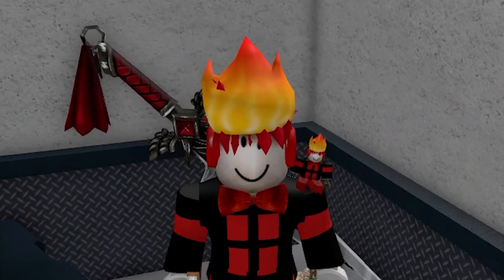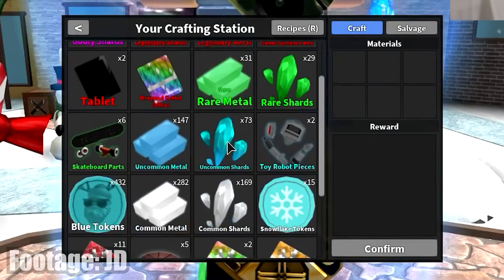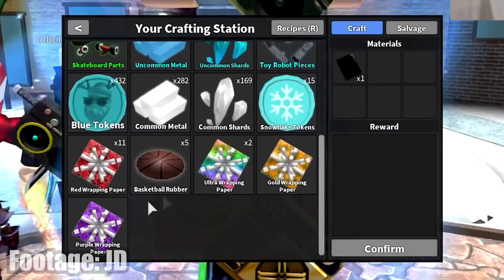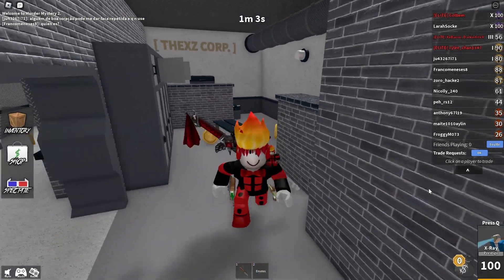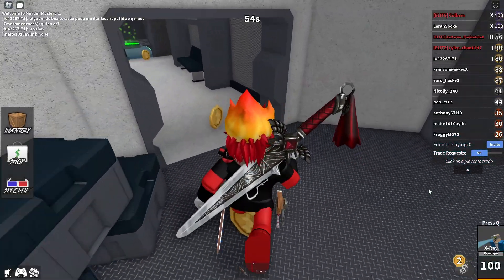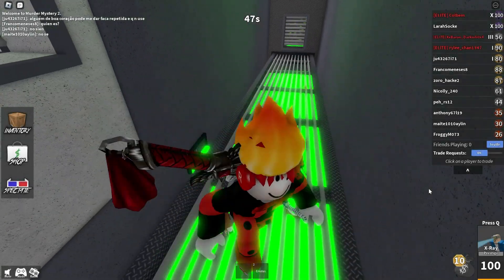What if I told you that you used to have a secret second inventory in Murder Mystery 2 which held a lot of special untradeable items in the game? This actually ended up getting removed from Murder Mystery 2 a few years ago, but you may be wondering what items were in our secret inventory and what items ended up getting removed from the game.